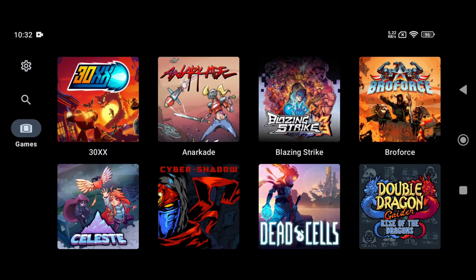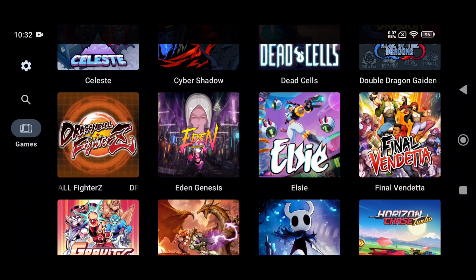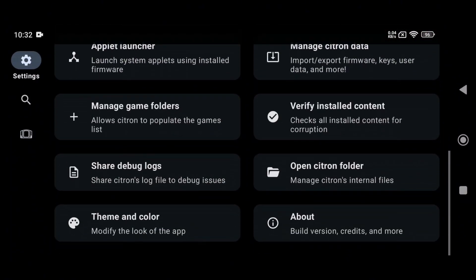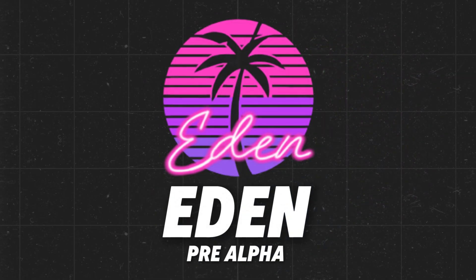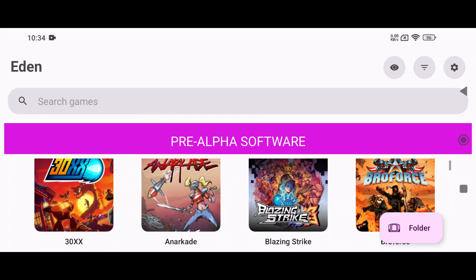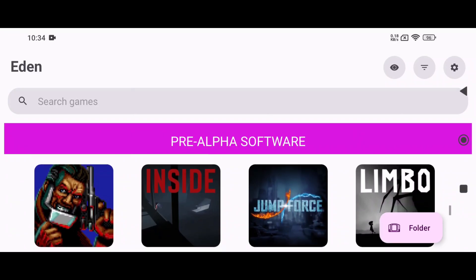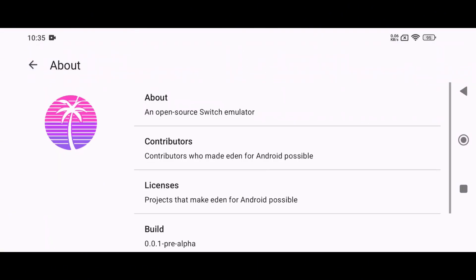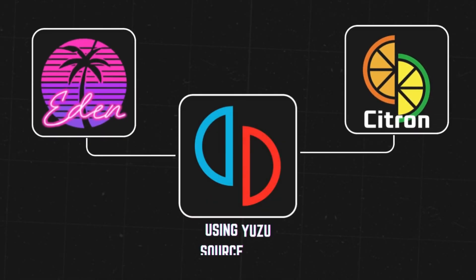Citron is an Android-optimized fork of Yuzu, focused on performance and stability. It's one of the more actively maintained mobile forks, favored for its compatibility with custom GPU drivers and frequent updates. Eden emulator, on the other hand, is a new open-source Yuzu fork launched in pre-alpha. According to its developers, it aims to rewrite how users interact with emulators — starting with UI, launcher design, and a more user-friendly setup process.